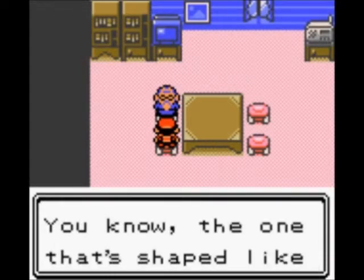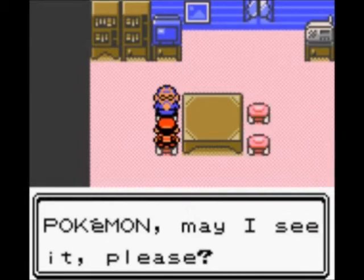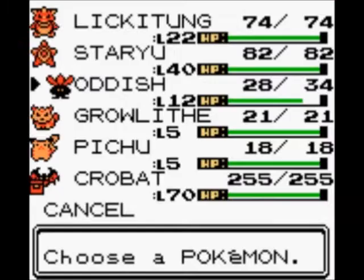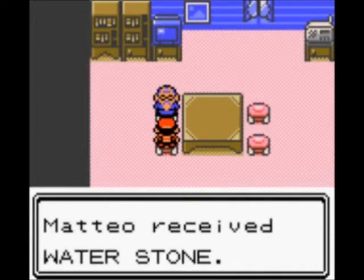A sea Pokemon with a red sphere shaped like a star — he's talking about Staryu there. You may notice that I already have all the Pokemon that you need in my party, plus Crobat for flying. So for that, he will give you a Water Stone.